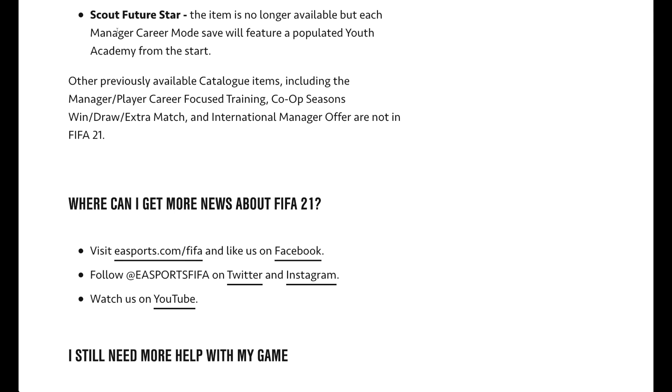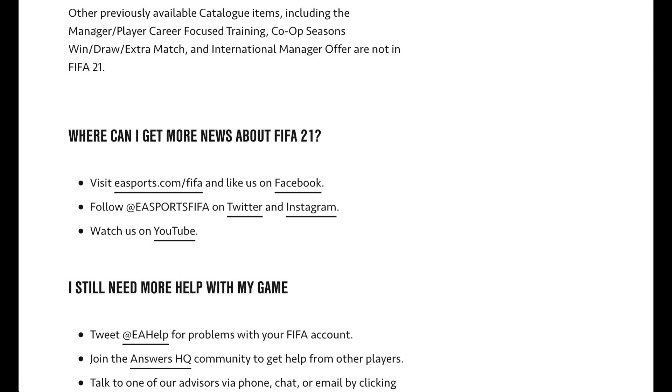The scout future star item is something we knew was affected when EA announced the homegrown talent pre-order bonus. It says this scout future star item is no longer available, but each manager career mode save will feature a populated youth academy from the start — so they've got rid of this, but the pre-order bonus of homegrown talent is very similar. Other previously available catalog items including the manager player career training, co-op seasons win, draw extra match and international manager offer are not in FIFA 21.